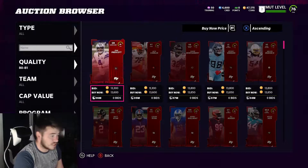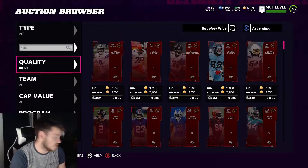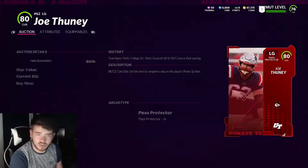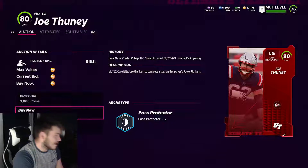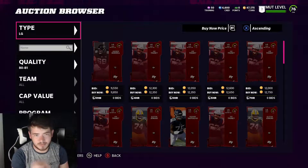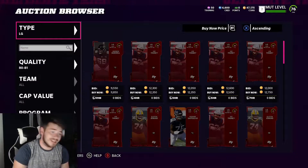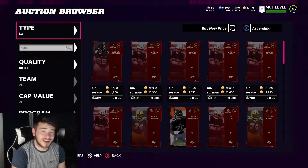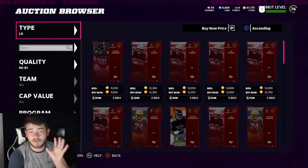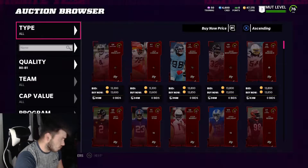For 80 to 81 overall cards, they're selling for about 13,600 coins — the range is around 13,000. If we scroll down to left guard, you can see one listed for 9,000 coins. It expired before I could grab it, but if I had bought it at 9,000 and sold at 13,000, after the 10% tax that's 11,700 coins — almost 3,000 coins in profit. You just have to wait the full hour for the card to sell, so be patient.